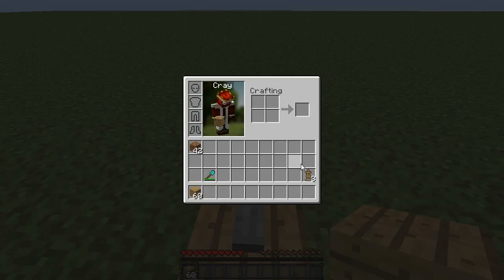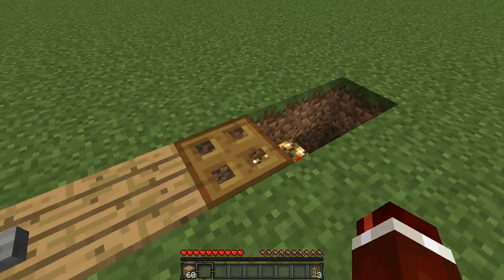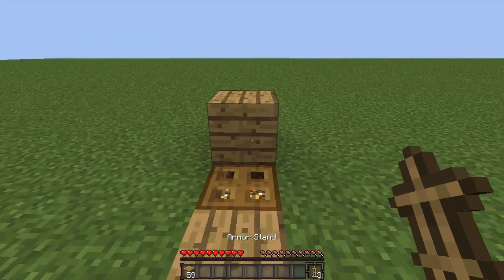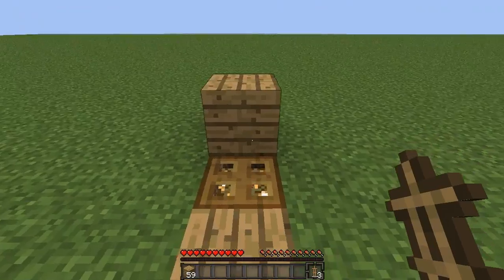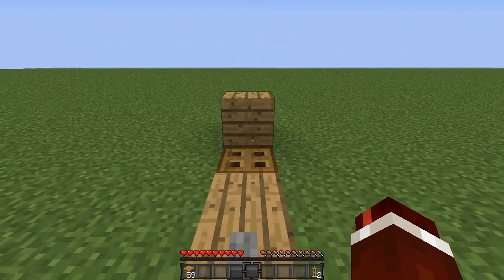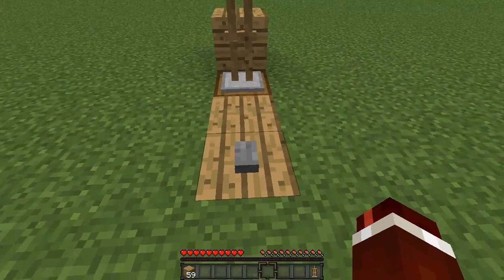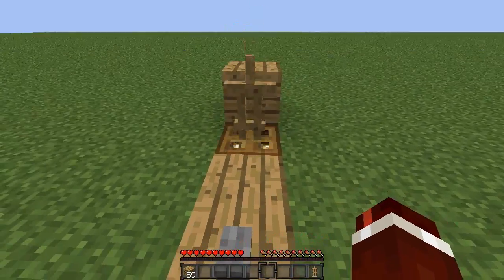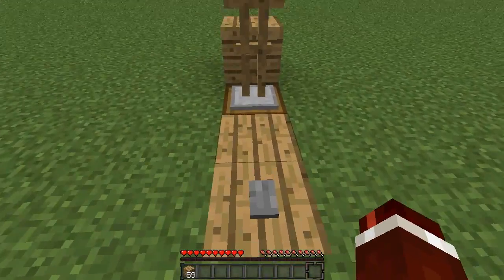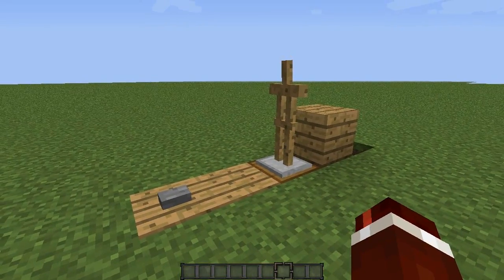And that is basically it — all we've got to do now is get our armor stands and load it up. Put a backing block above that redstone, then right-click the face of the block to place the armor stand down. Press the button once and that armor stand will go down, press it again and it will go down, and then place the last one — when we press the button the bottom one will come back up to the top. Very simple but very awesome.